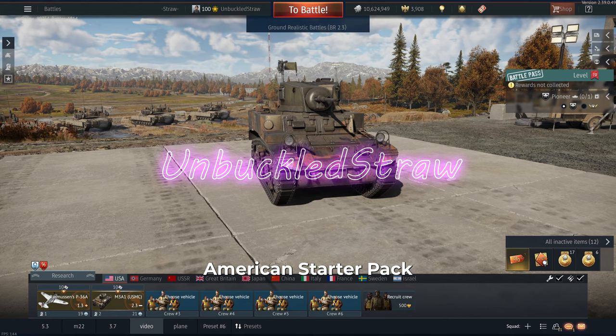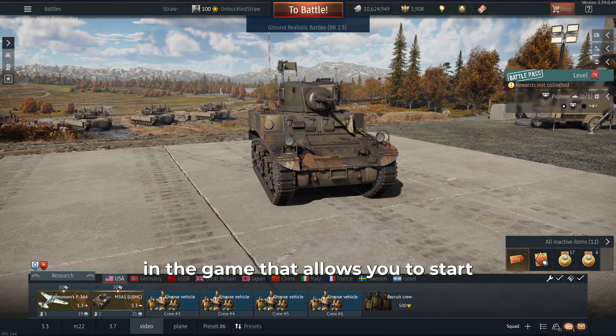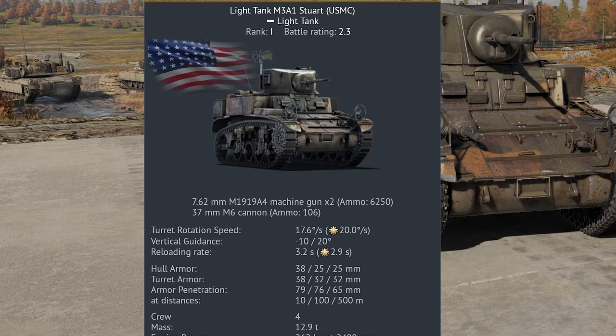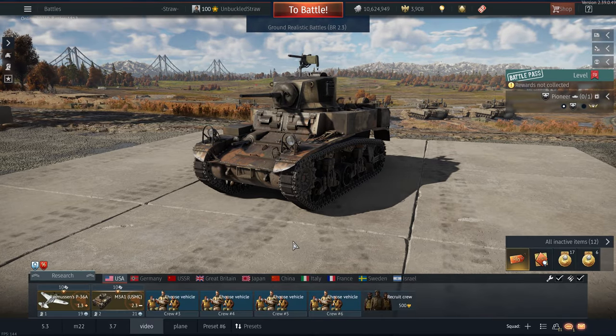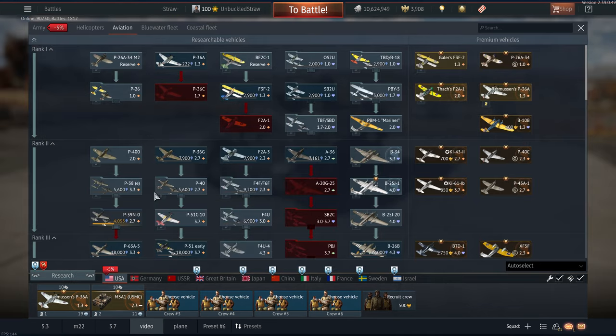Today I decided to get the American Starter Pack, which is basically just a pack in a game that allows you to start a nation really easily. It gives you a premium tank, which is the M3A1 USMC. I don't think there's anything special about it, just another M3A1, because there's like a million of these in-game.